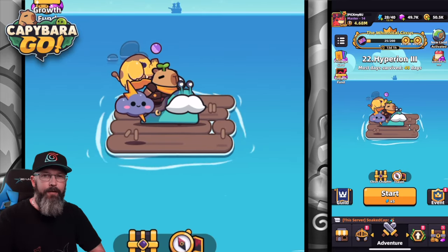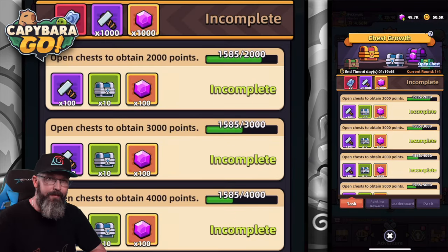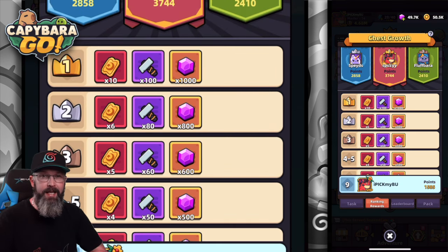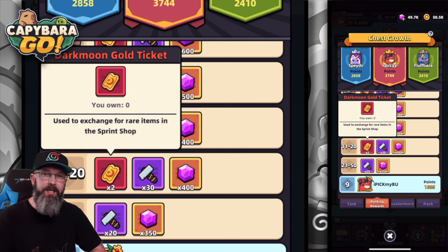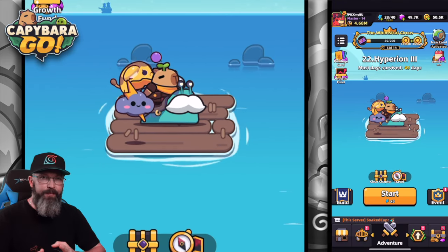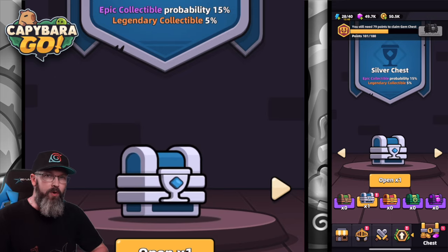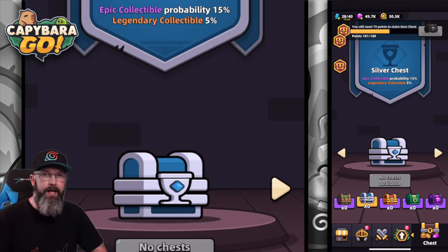You might be asking: with this event popping up and needing so many chests to hit milestones, what's the point of saving them? The big reason is that the top 20 players who do well get dark moon golden tickets, which can be used to buy awesome mounts. For most players who just started, it might not be feasible to go all-in, but saving the gold and green chests won't really interfere with your progress.